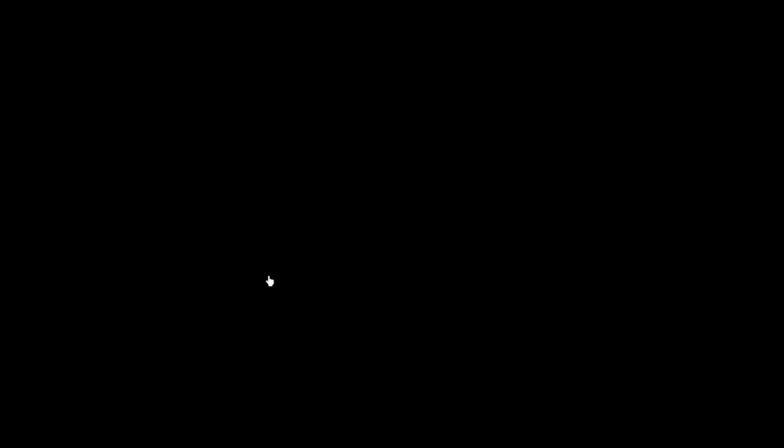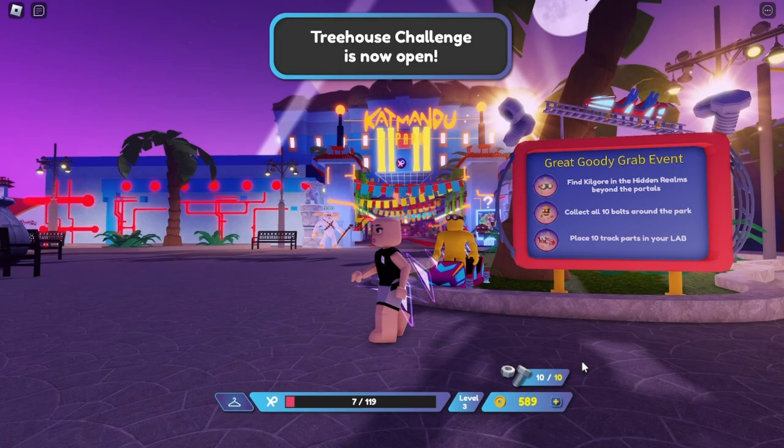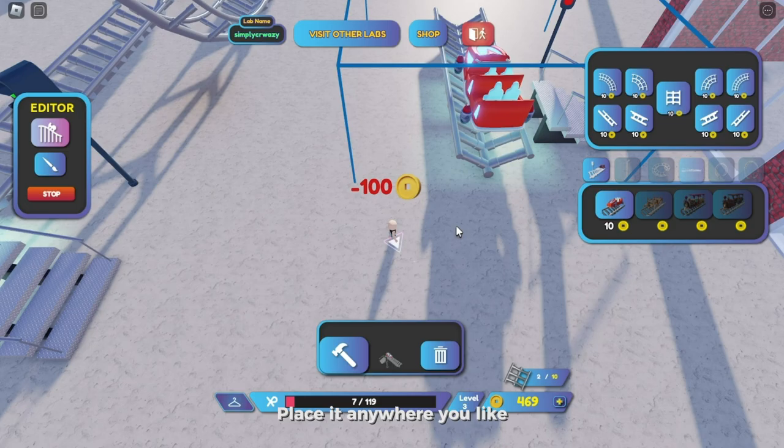Join Beyond Land, created by Falcons Beyond and Freeground. To obtain this item, you must place 10 track parts in your lot. First, place the roller coaster anywhere you like, then simply place the tracks until you get the item with the badge.